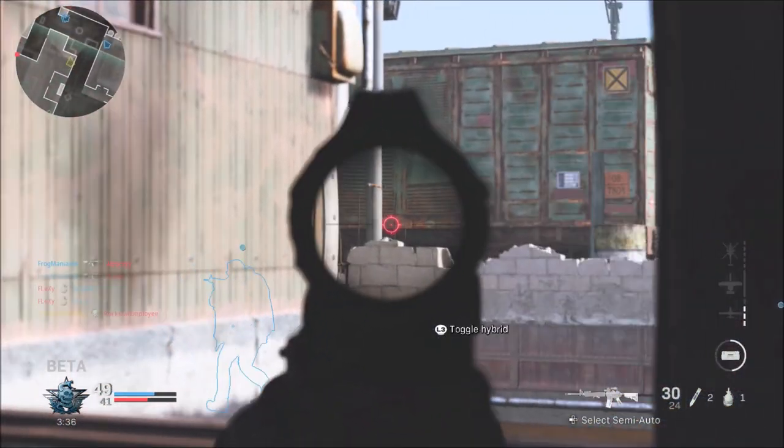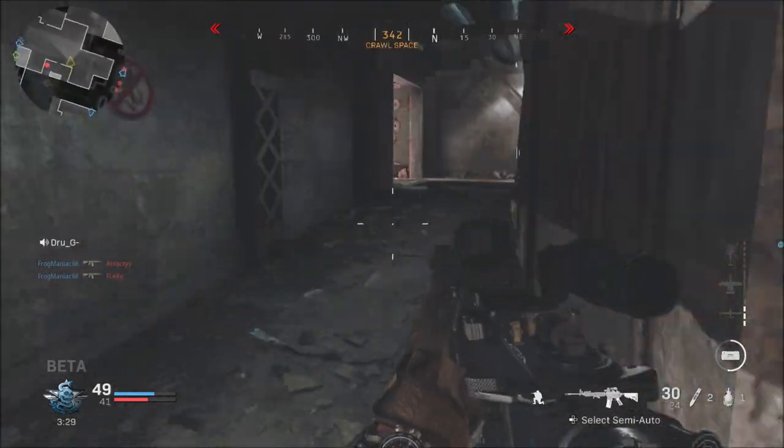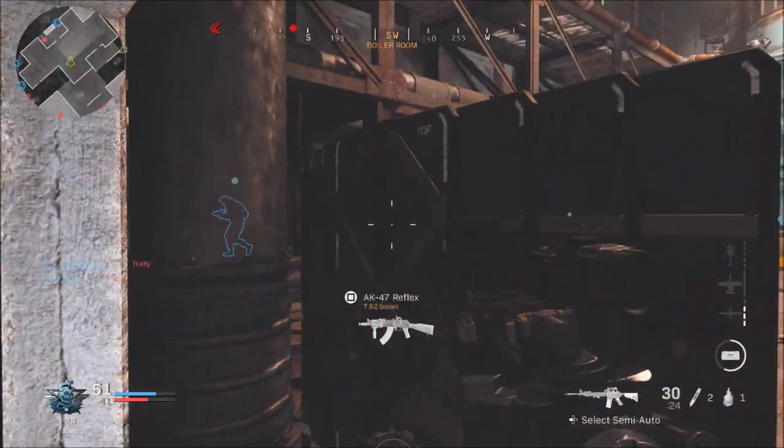Always aim down sights around corners. It's a tip I give in any shooter video, but it's really a must in this game because people can always be head glitching somewhere. So if you're ADSing around corners, it is a big, big help.